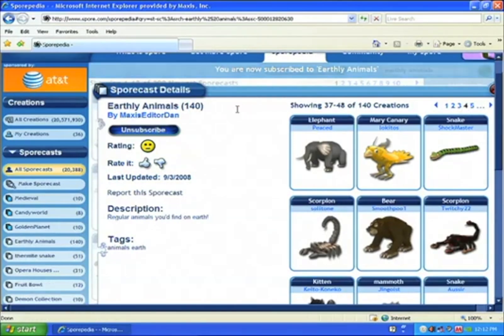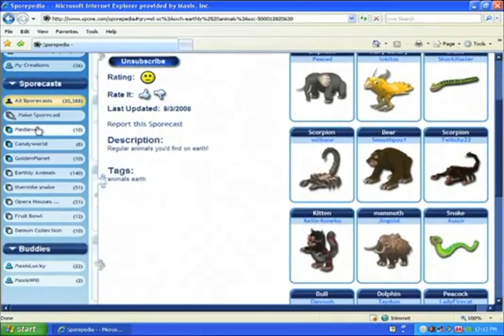All subscriptions show up on the left column too. Sportcasts you've made have a blue icon, while other people's have a grey icon. We can't wait to see the imaginative Sportcast you come up with.